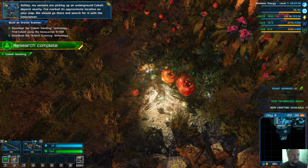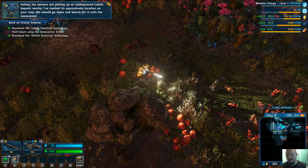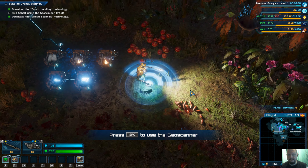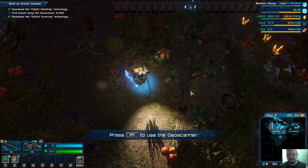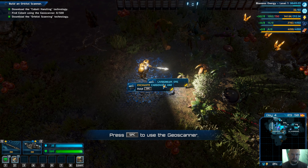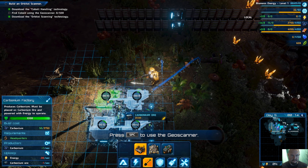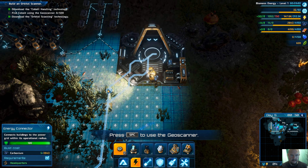A new technology has been developed. Ashley, my sensors are picking up an underground cobalt deposit nearby — I've marked its approximate location on your map. We should go there and search for it with a geoscanner. It's not that close really — we should craft some better equipment before we try to venture out that far.